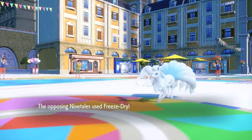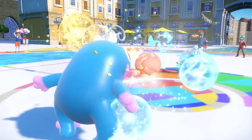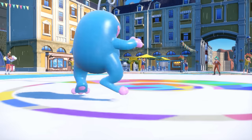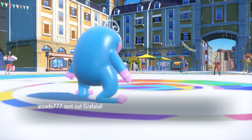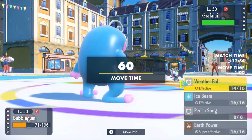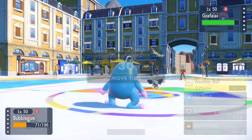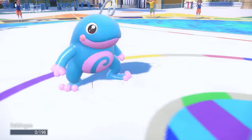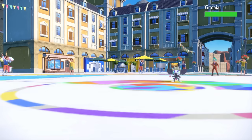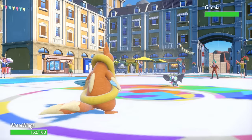I throw a Weather Ball — they end up going for Freeze-Dry, which we take well, and a Weather Ball takes care of the Alolan Ninetales. Solid, because now they have two Pokémon left. They're working with Grafaiai and Mudsdale in the back. They bring in Grafaiai — Politoed has taken enough damage to where it can likely knock me out. But as long as the rain is up, I'm in a decent spot. I click Weather Ball, but the Poison Jab finishes me off.